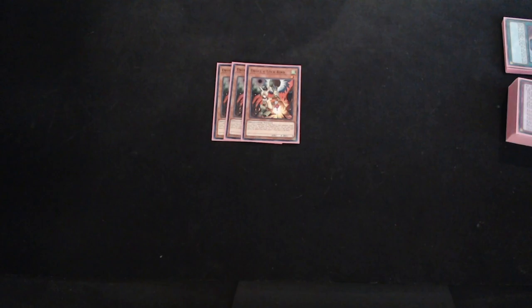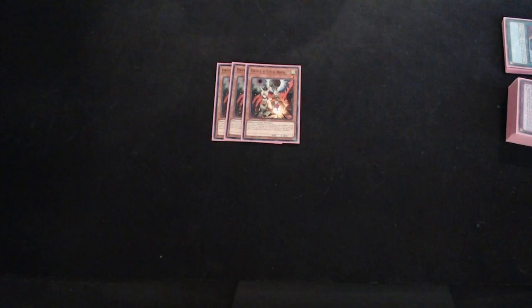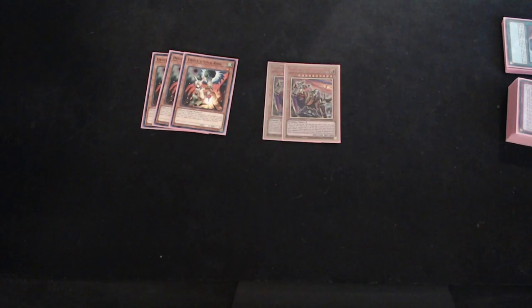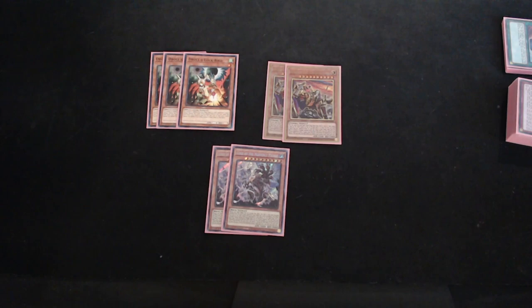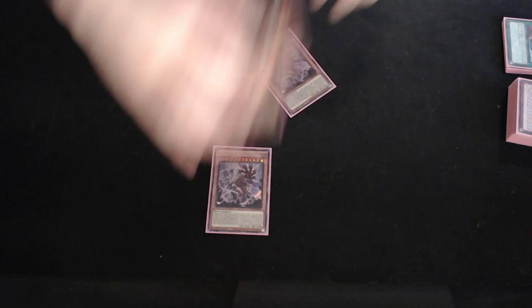Starting off with the monsters, we have three copies of Droll and Lock Bird, two copies of Eldritch the Golden Lord, and two copies of Lord of Heavenly Prison. I felt like this was a really good monster lineup. You really want to go two and two on these — you need to have as many playable cards as possible. You don't want to get bogged down with three-ofs since you're playing a trap deck. Droll is the exception; I put it in as insurance in case I lose the die roll, because this deck has a really hard time winning if you lose the die roll. Obviously it's Eldritch, so there aren't a lot of monsters.